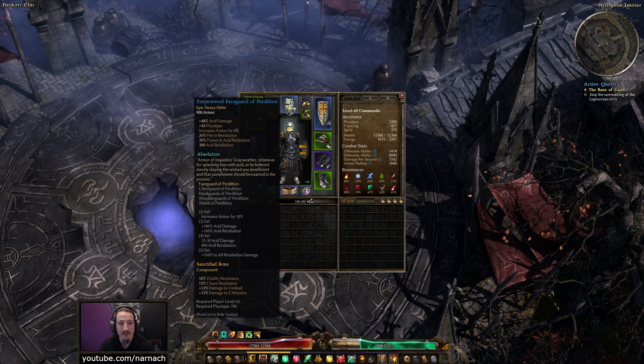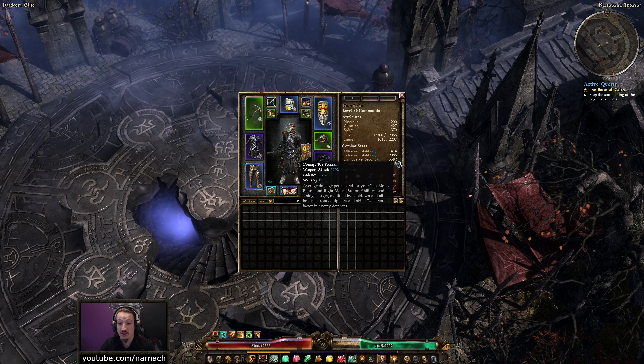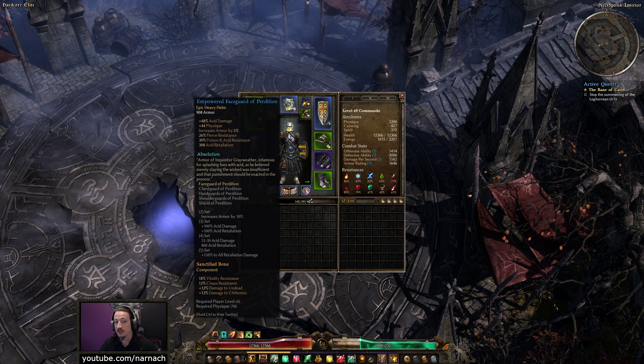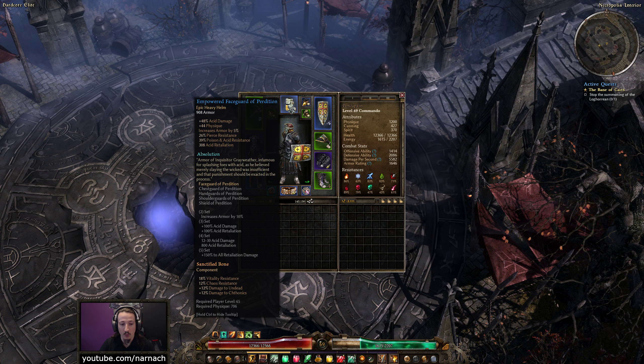The helmet we found last time, the Empowered Face Guard of Perdition, was a drop-in upgrade over our old one. We lost a tiny bit of damage per second — went from 57 to just under 5600. But we gained resistances and armor for that, and we potentially gained entrance into an Empowered set. So I think it is well worth it.